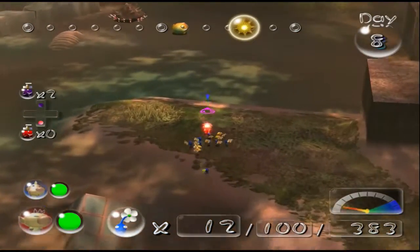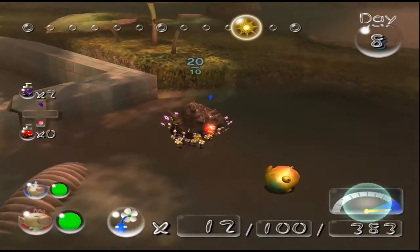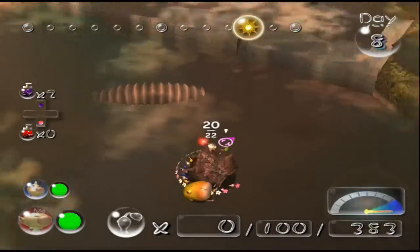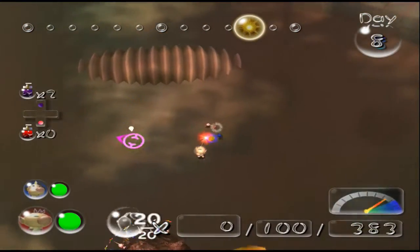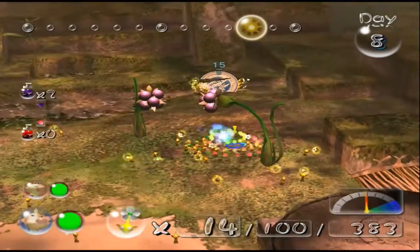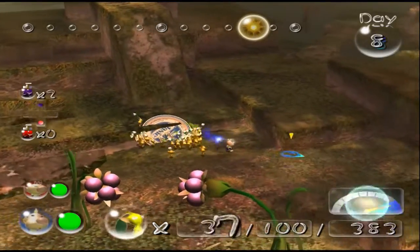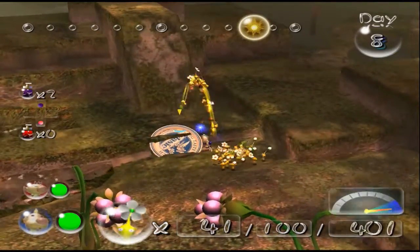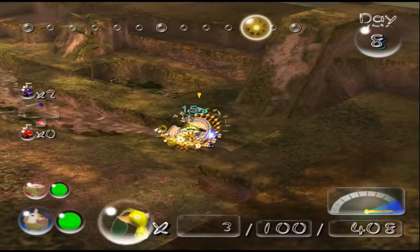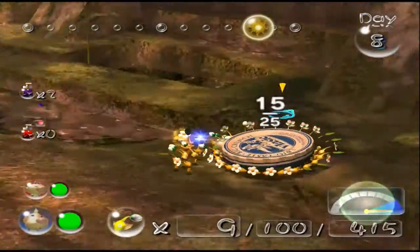We can put some Pikmin onto this treasure. We have just enough — I'm glad I caught that. Don't want to be losing that many Pikmin. Let's whistle two off and use them to carry Olimar back. Louie can start. Is this actually stuck? That'd be kind of hilarious. No, it's fine. It may fall through the world — I don't know how the game's going to handle this. Oh, it's fine.